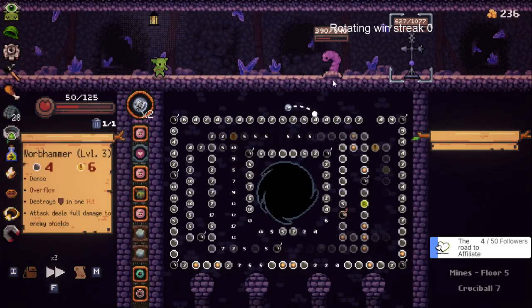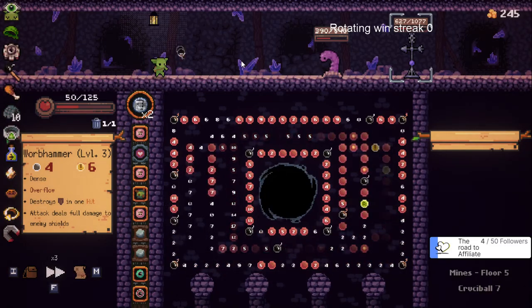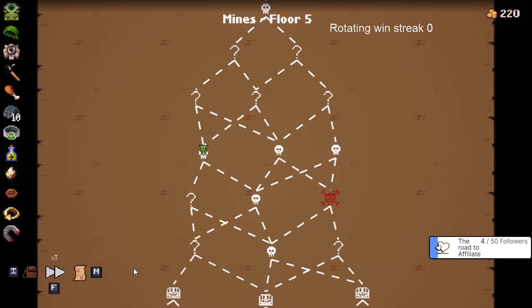Magnetism saved us there - pulled us out of the black hole a couple of times. This has overflow so that's good. Nice. I'm gonna heal and not take any of this. What do we got here? Yeah, we want to try to go right as much as possible.